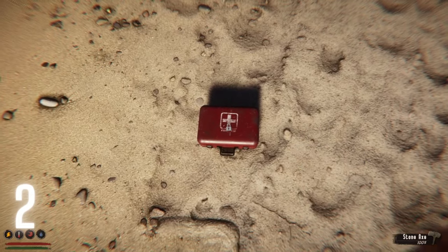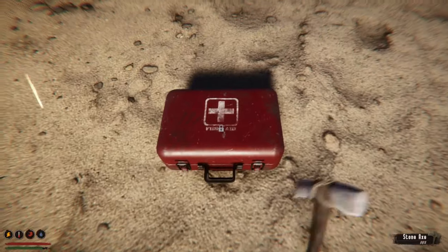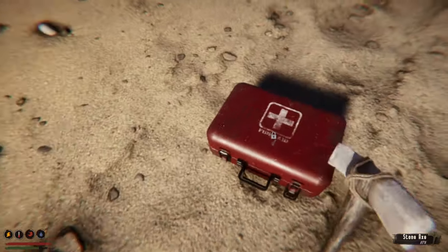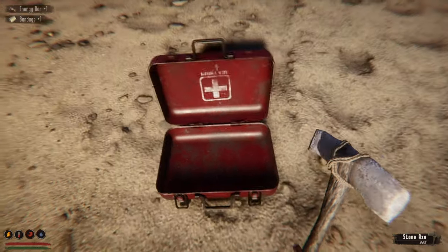Number two, the med kit box can't be picked up. This is just a small gripe, but if I was in a real survival situation, I would keep that box with me. I would attach it to my backpack and use it as extra storage, and I would love to see something like that implemented into the game.